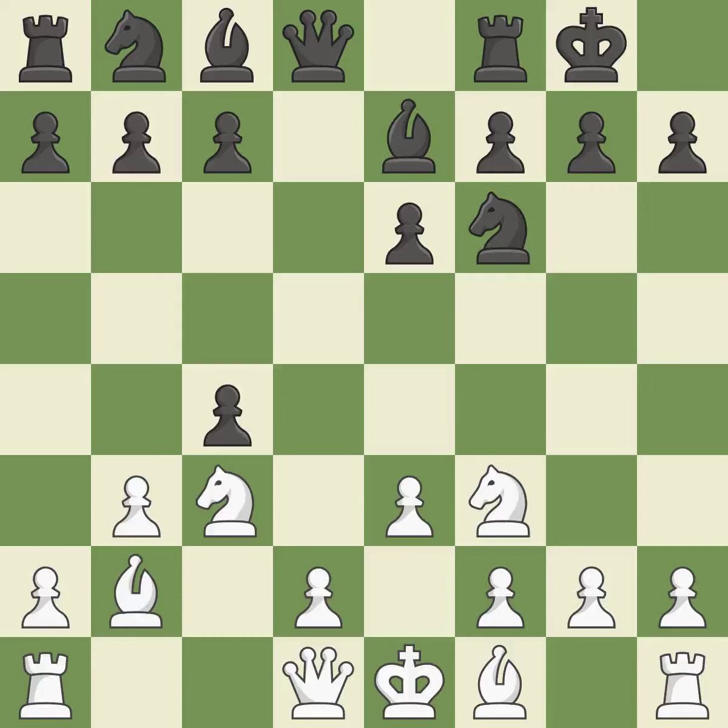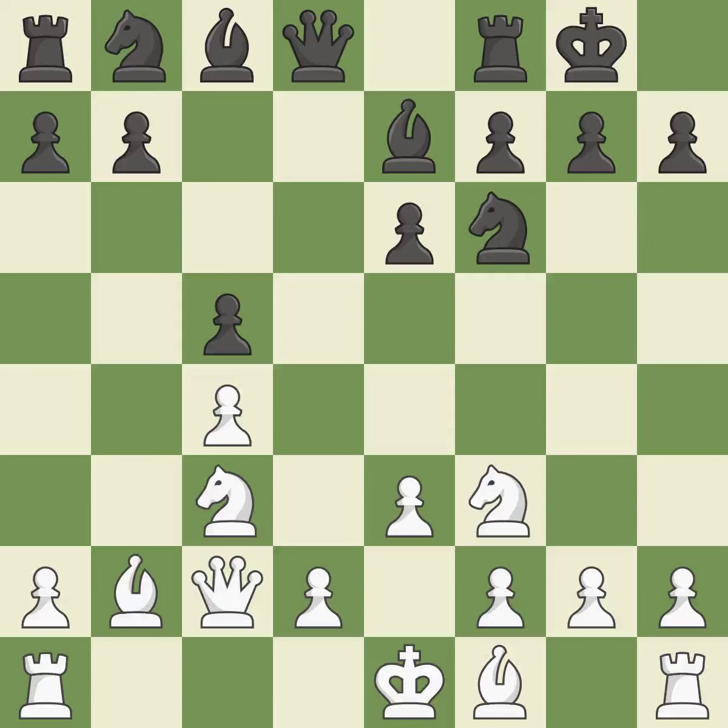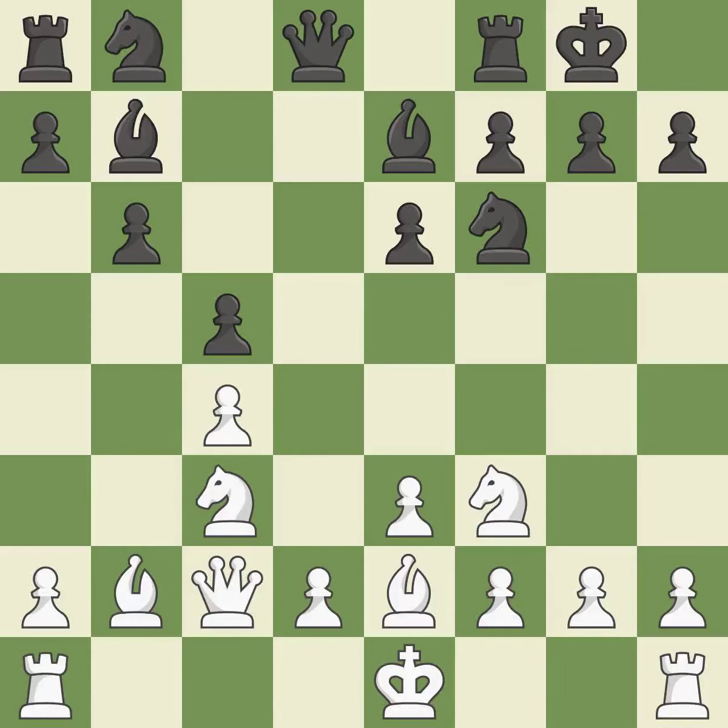It is a fair deal after all captures. By growing a queen from its beginning square, this activates the queen. A bishop moves out of its beginning square and into the action — the bishop grows and gains flexibility on the long diagonal. A rook enters the action after developing outside of its starting square. This develops a knight from its starting square, activating it.